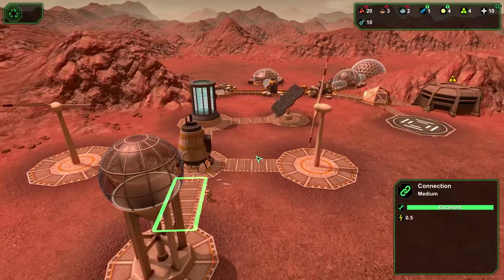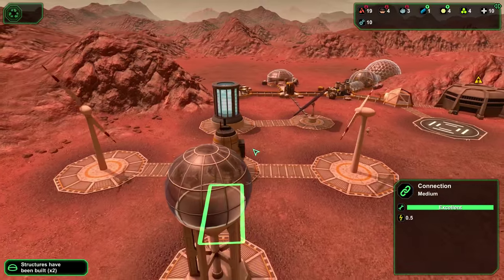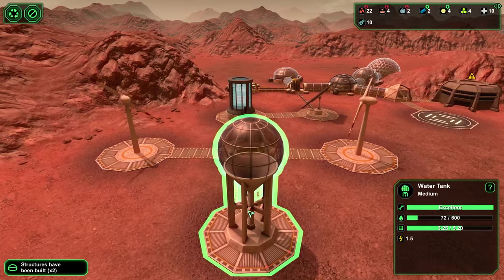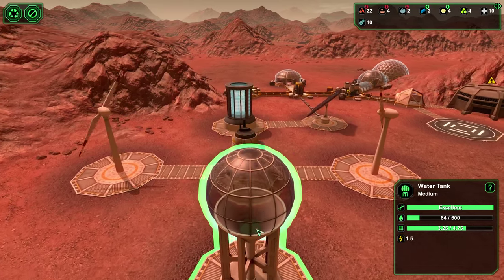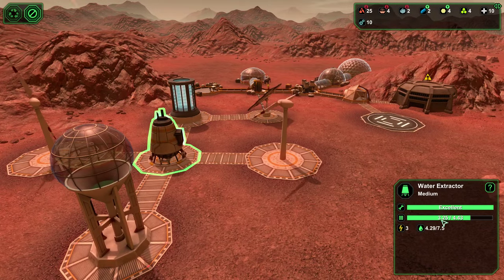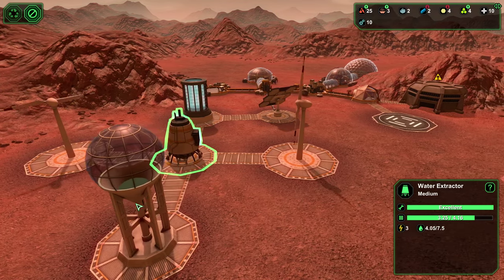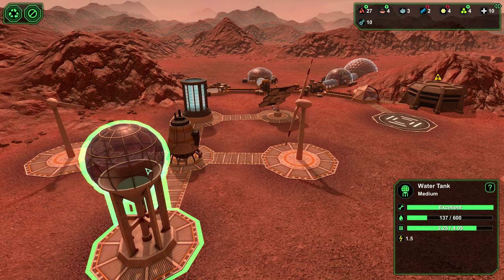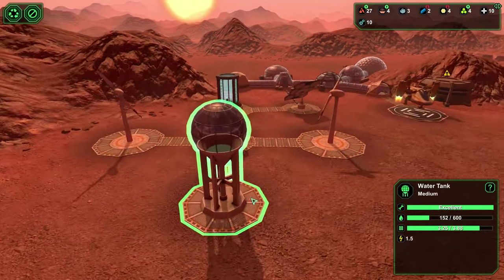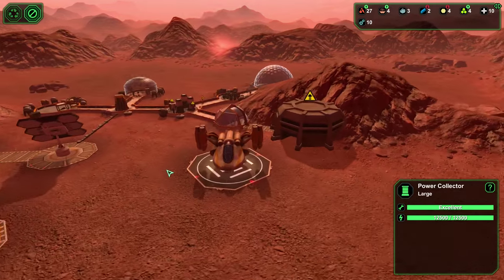Everything's looking good. Water tank got built, connection's getting built — perfect. When this generates more water I'm going to be able to get more water in this tank. See, it's filling up already. What this means is that since this water extractor fluctuates in how much it outputs, whenever it fluctuates down and it's not outputting enough, it will take from this water tank; and whenever it's creating too much, it'll add to the water tank — just like the power battery. Sometimes people neglect building water tanks because they don't see the point, but it's basically the water equivalent of a power collector. It's really nice.